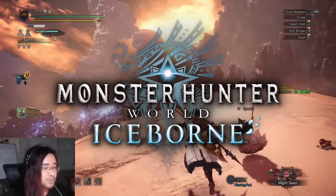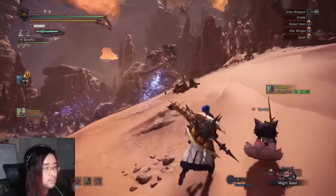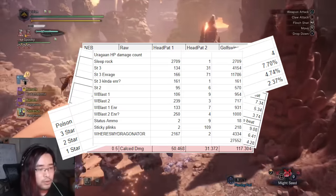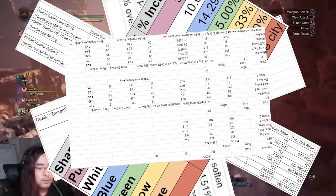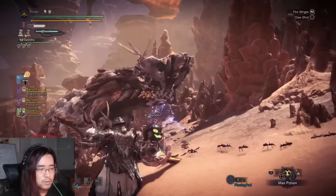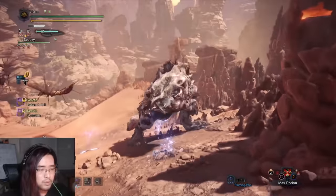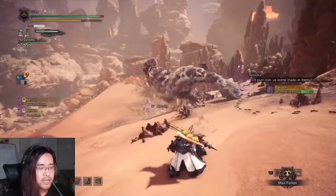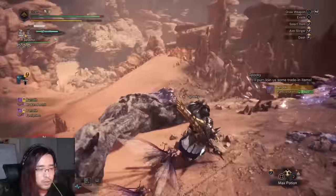Hello everyone, this is Jin Jinx, one of the Monster Hunter Math Guys. Today's video is not actually going to be about math. I've made like 8 new spreadsheets this week for the various videos we've had, but today I really just want to rant about game design — specifically weapon design and combat design, and how Capcom did a phenomenal job with the rework for Switchaxe in Iceborne.